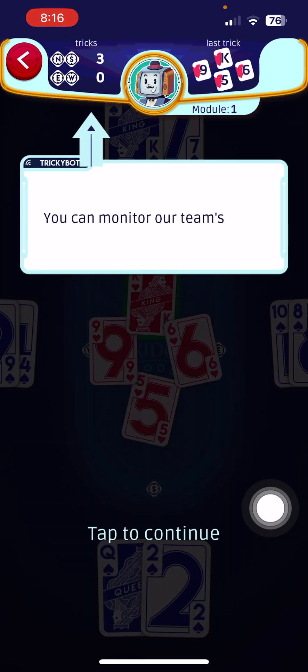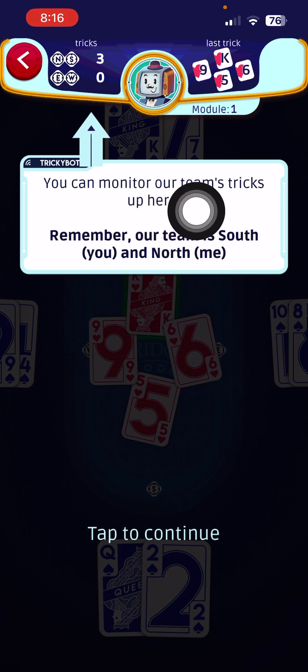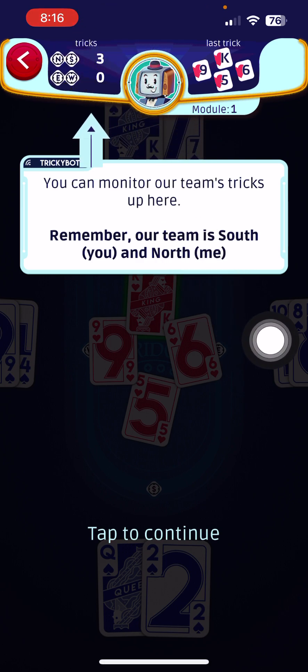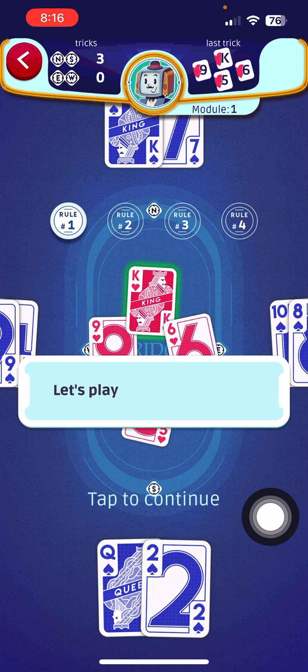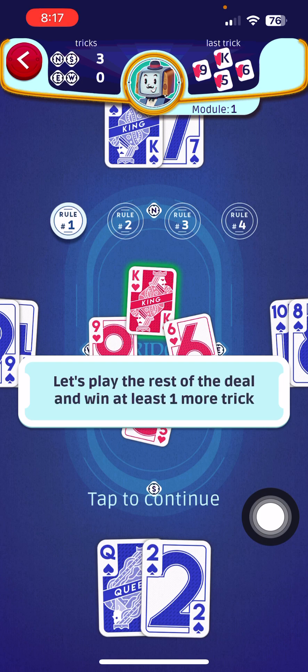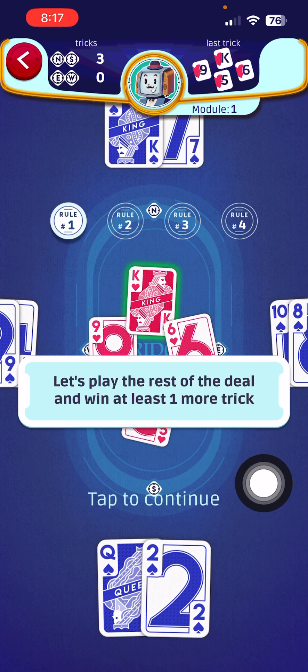We can monitor our team's tricks up on screen. Our team is South and North, and we can see that North-South now have three tricks. The first two tricks were won by South, and the last trick was won by North — that's why we have three to zero. Let's play the rest of the deal and win at least one more trick.